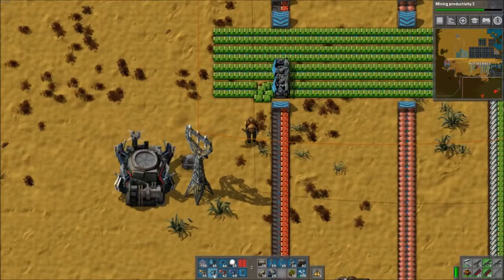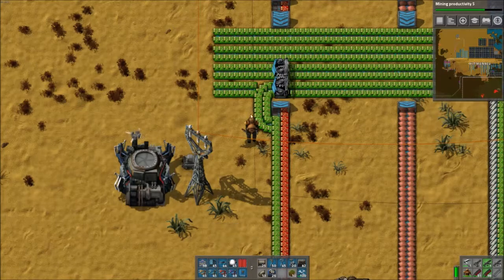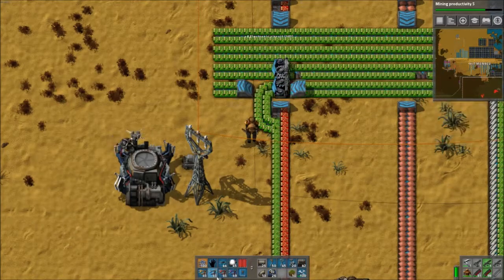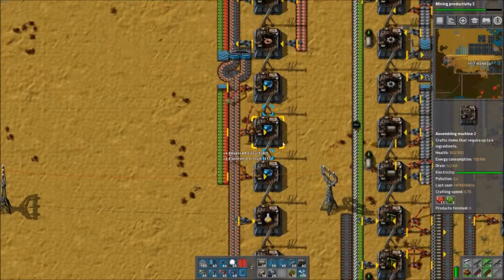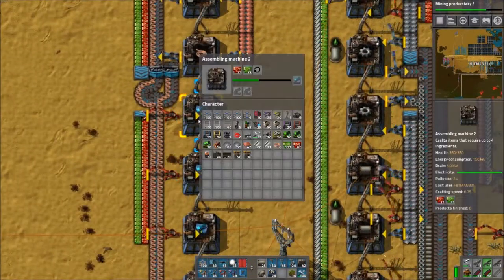They're attacking me again. I'm going to have to go deal with biters one of these episodes. Soon we'll be able to nuke them — I should get flamethrowers going. I was going to show a bunch of different weapons, I just haven't gotten to it yet. Kind of got version 0.15 thrown at me so I've been dealing with that.